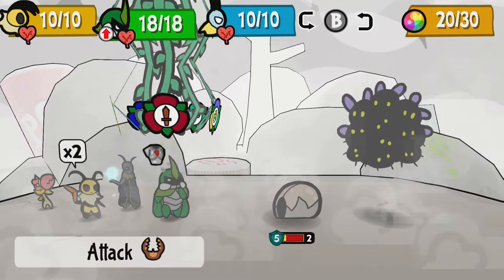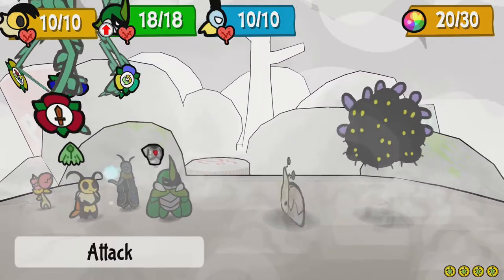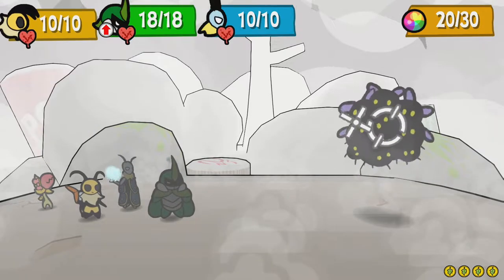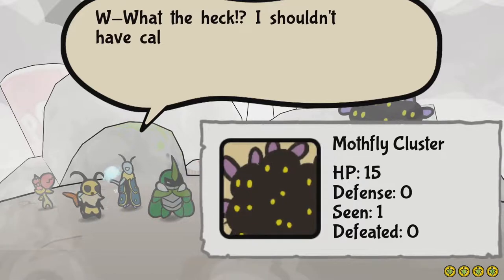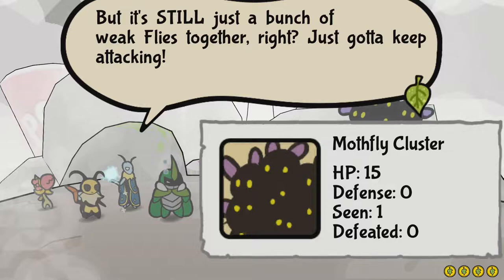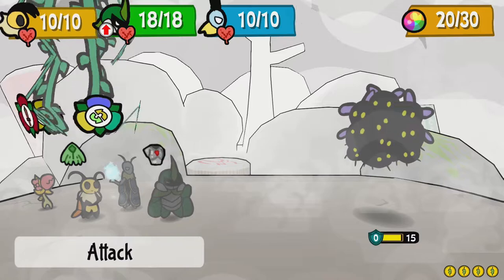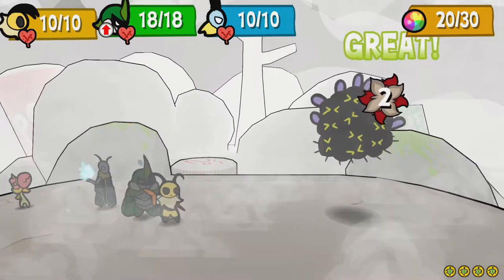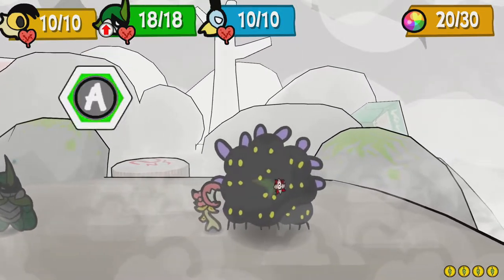You hurt him by one. One, two, three — there we go. It's two. We're gonna spy on this thing. What? I shouldn't have called them so weak. But it's still just a bunch of weak flies together, right? Just gotta keep attacking. I guess maybe you have to knock him to the ground? Yeah, it does knock him to the ground — there you go.